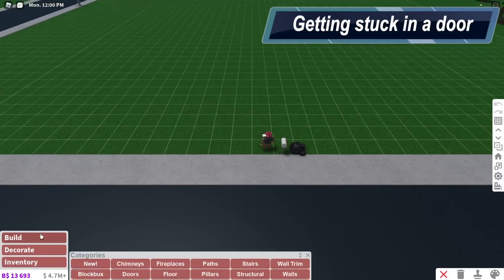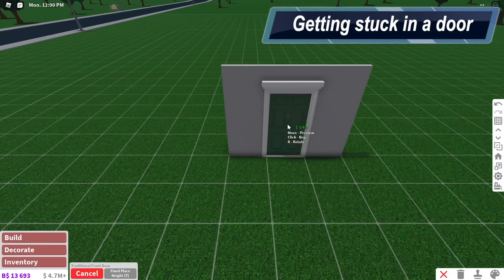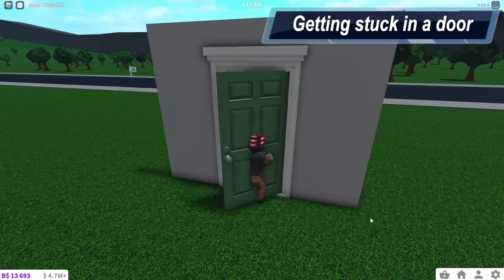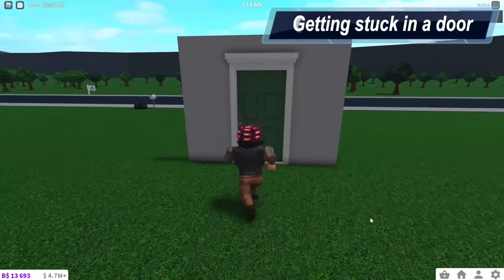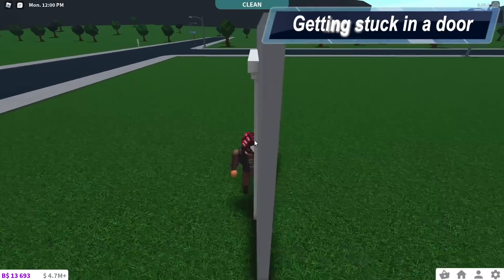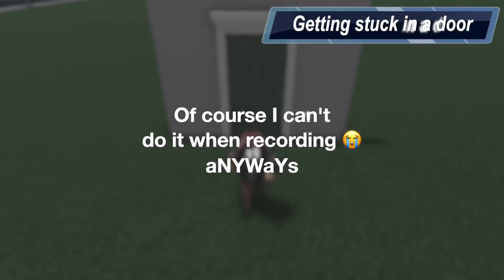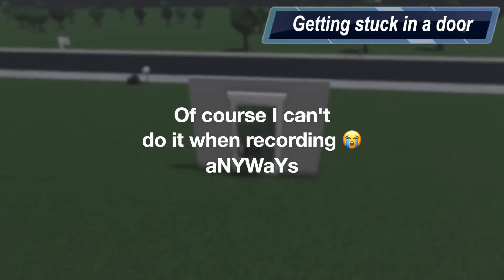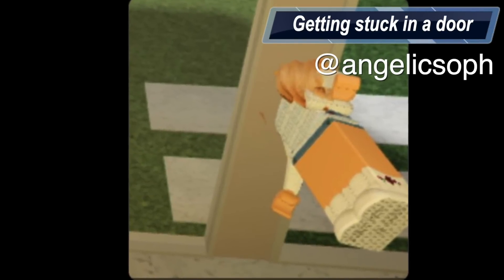Number three: getting stuck in a door. We've all been there where you open and close your doors too fast. Basically what happens is you open or close your door too fast and you get stuck in the door — you're basically horizontal in it. Your head is coming out one side, your body out the other. It's quite a funny sight, but you're stuck in a door and you need to wait until you drop or your character resets.